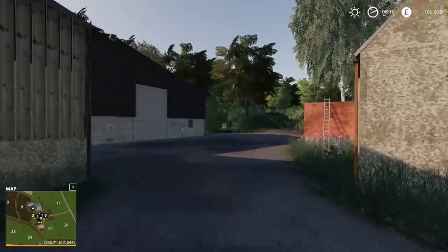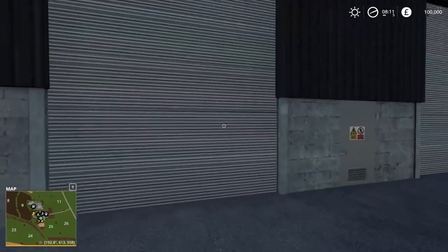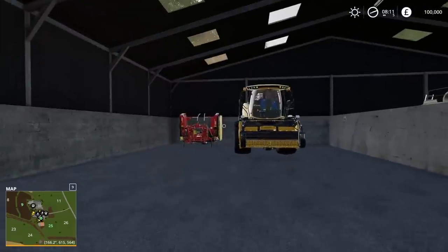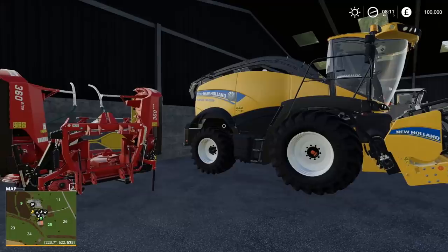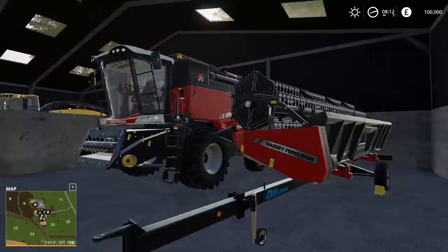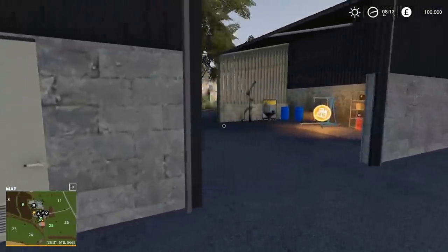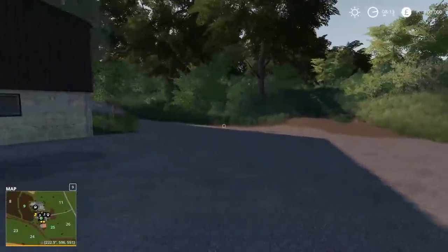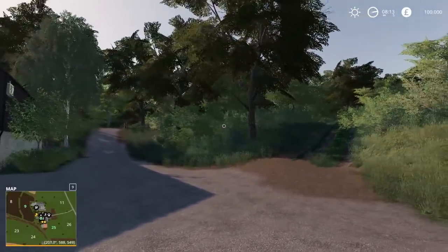The sheds are going to be fairly self-explanatory - plenty of storage. Good workshop here for modifying the vehicles, much cheaper than going up to the store. We start off with quite a bit of machinery. We have the New Holland Forager. This is all as it is by default, so when you start the map you're going to have everything here. Diesel refill point - very nice model for that. Lots of trees and stuff, love the greenery, very natural.